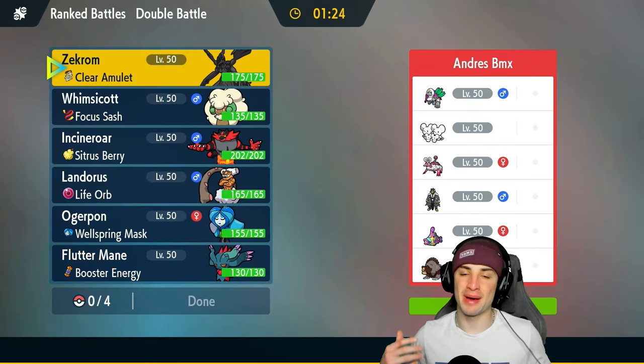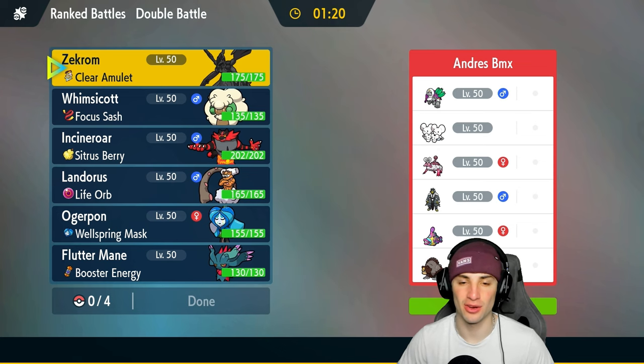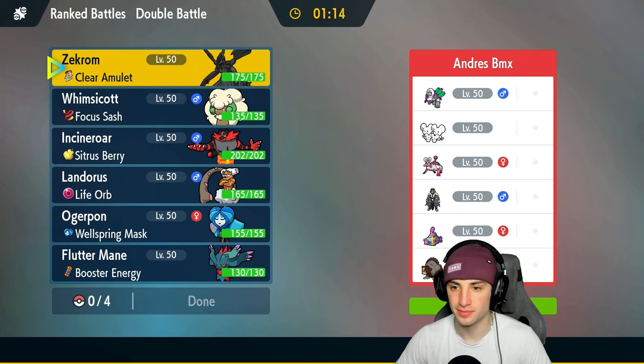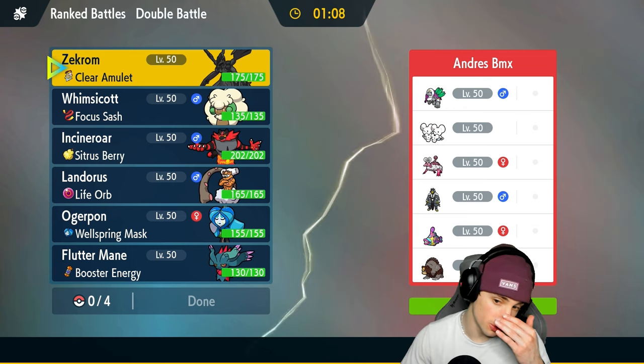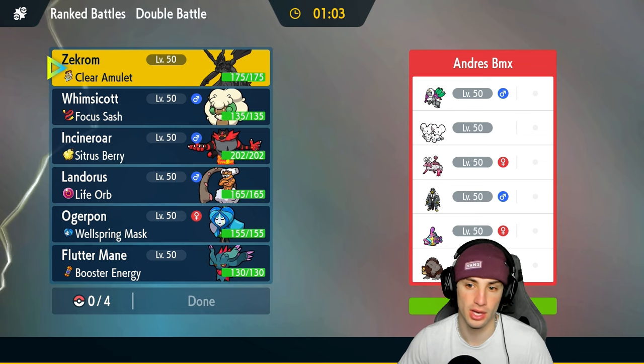I love using Flutter Mane but I hate going up against it. We played so well that match — I thought we were thriving — but our opponent got the best of us with Tera into Flutter Mane spamming Dazzling Gleam. Now we're going up against a big-time Trick Room team with Enamorus, Oranguru who will probably pop Trick Room, Bruxish, Ursaluna, Urshifu, and Moushold.